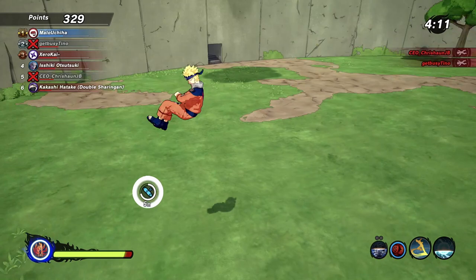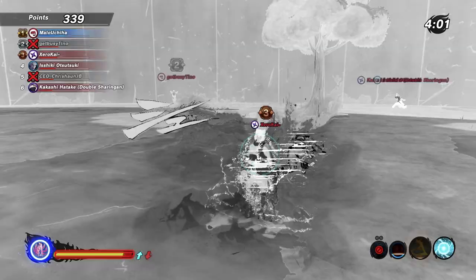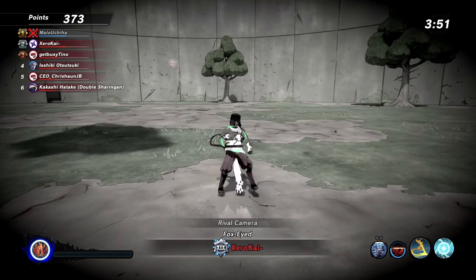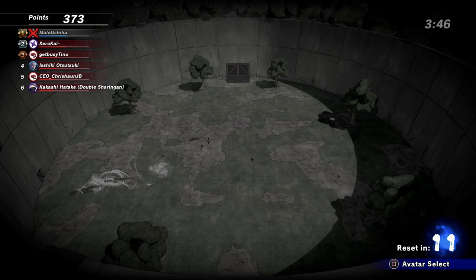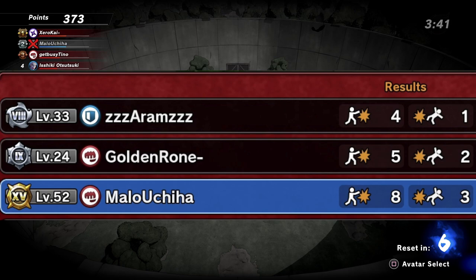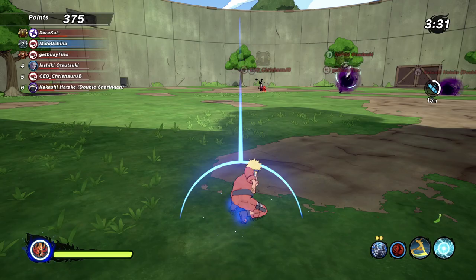I've been losing a lot of games just because people get first like — and the only reason they win is because they use their ultimate on me and then they ran away the rest of the game. That kills me. Then they end up with like three or four kills. The scoring system needs to be fixed — I should not be dropping almost double-digit kills and lose to somebody with half of that.